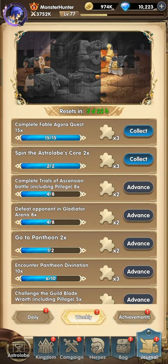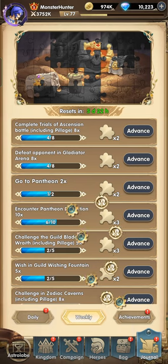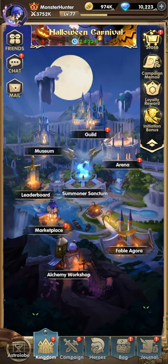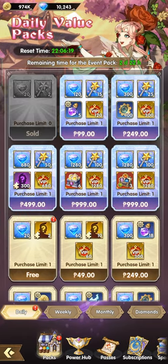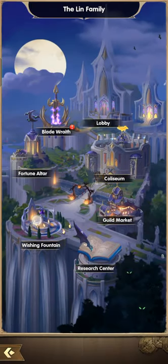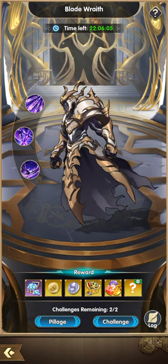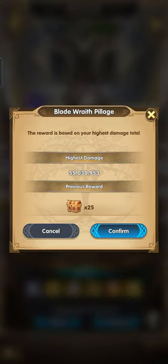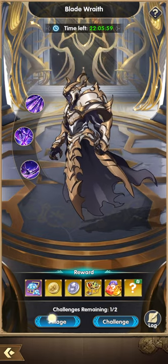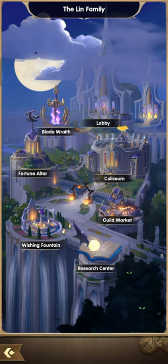We got some good rewards today because of that maintenance. Earlier I got lucky on my other account pulling Flora four times. For this account I'm not sure how much we can get, so let's just pillage and do some donations.